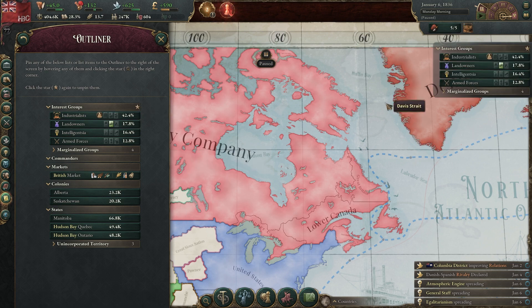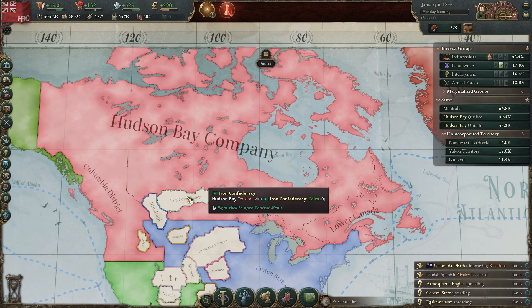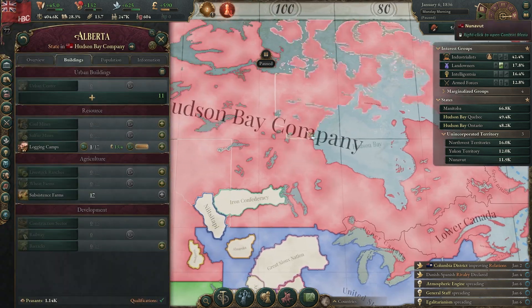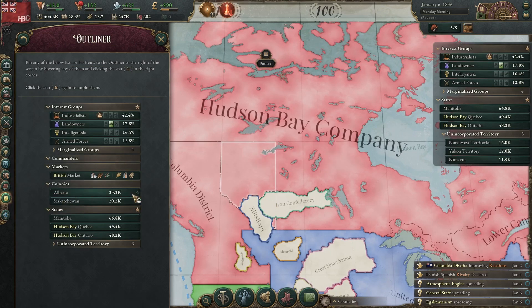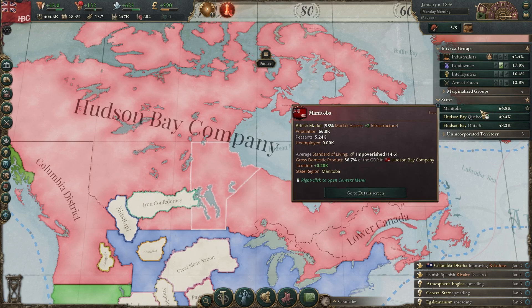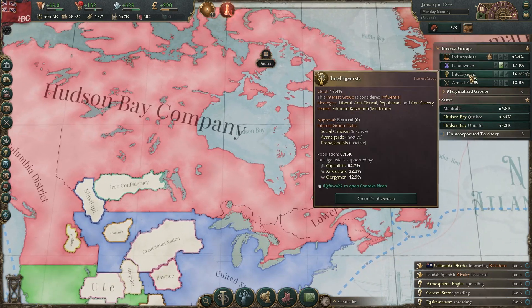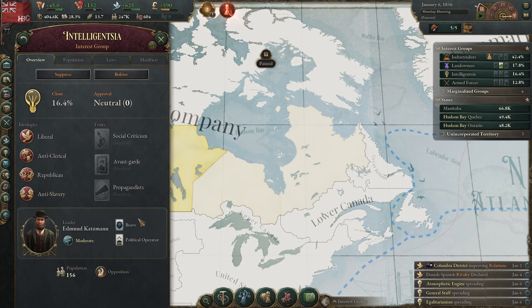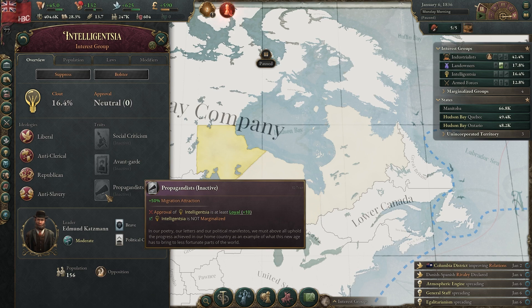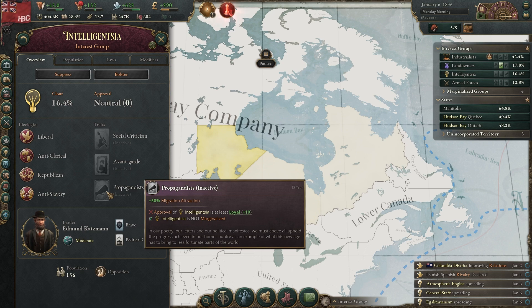I want to pin the interest groups to our outliner — I find that really handy. I also don't mind pinning the states, at least for now. We can see our incorporated states and unincorporated territory. Note that Saskatchewan and Alberta are not included here because they're in a different subcategory — they're under the colonies view because there are colonization efforts going on there. The big thing is I want to pay attention to my incorporated states and continuously queue buildings in them, assuming they've got spare workers. But what I really want to do is get the intelligentsia happy.